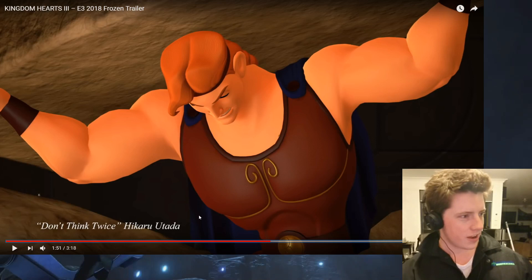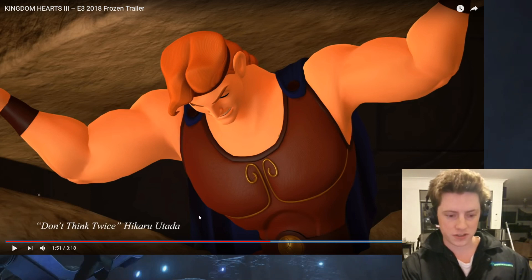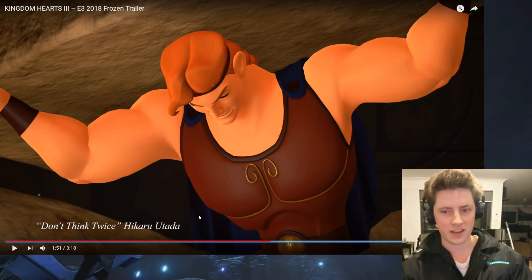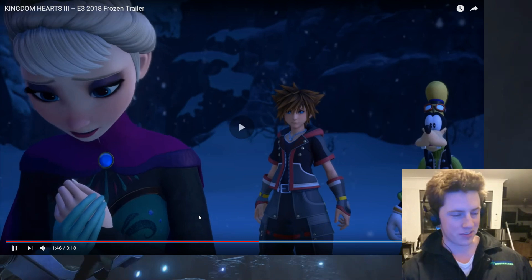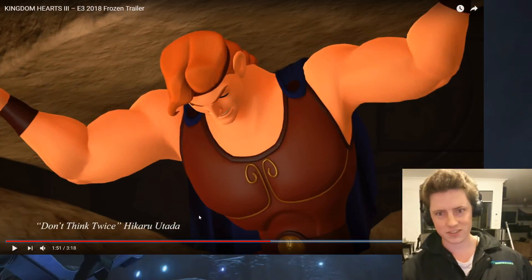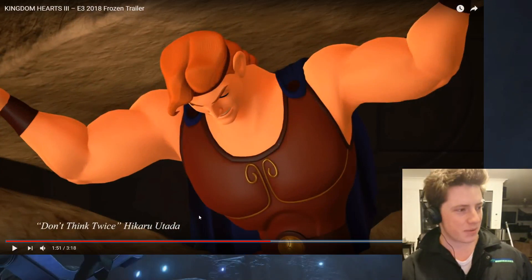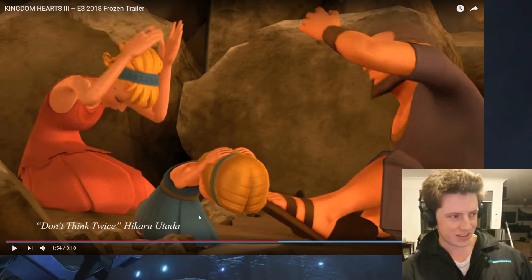Herc looks a little bit plasticky to me, but I guess that's the trade-off when you go from traditional cartoon animation into the modern day Kingdom Shader style. He doesn't look quite as good as some of the other models, which is fair enough because Elsa and Anna are literally taken from a 3D animation movie. That translation to a 3D animated game makes a lot more sense than for characters that were initially 2D animation — it's a much smoother transition.